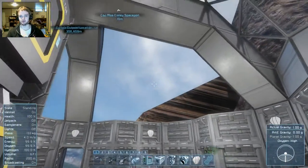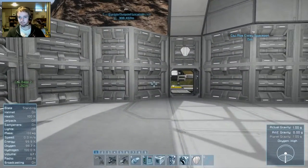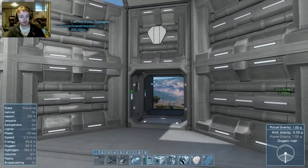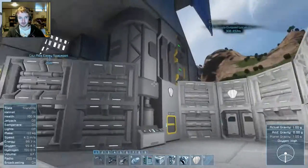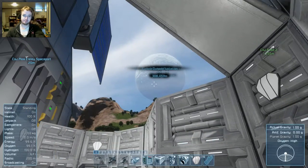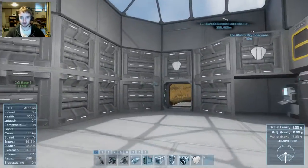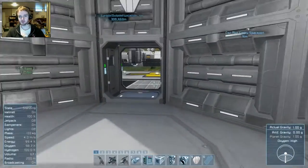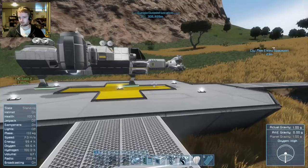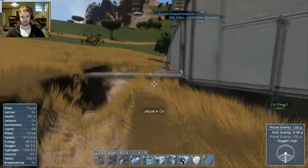Oh yeah, here we go — whoa, what the fuck is going on? Okay, we're good. Here we are on the Terran planet. The outpost on Europa is like 308,000 meters away — quite a little hike. Geester decided to dig this little moat.